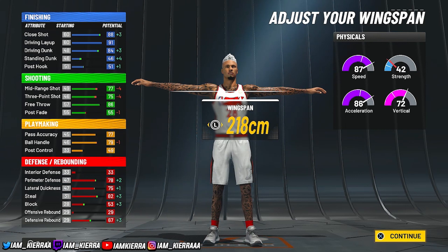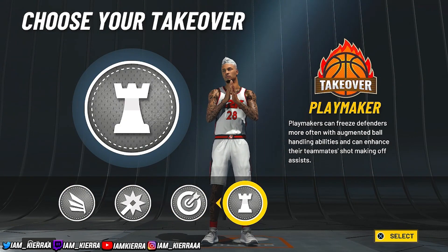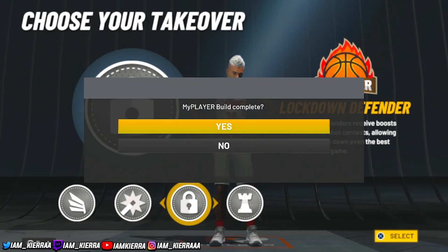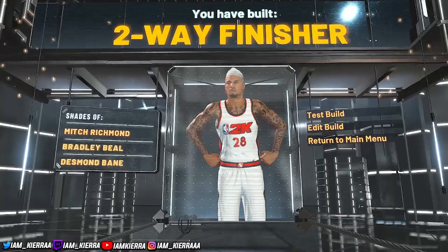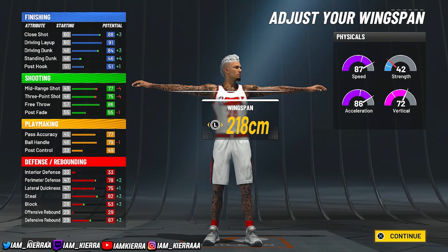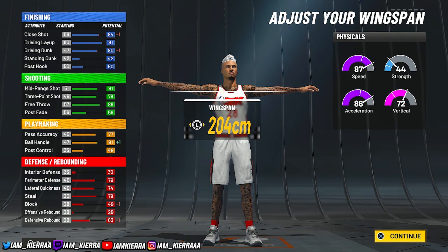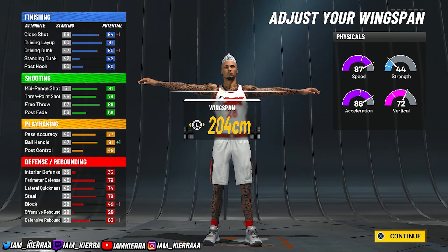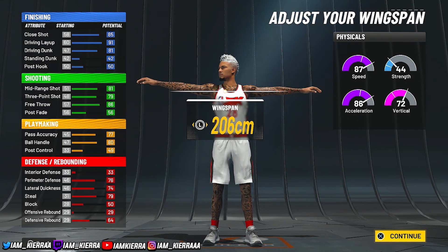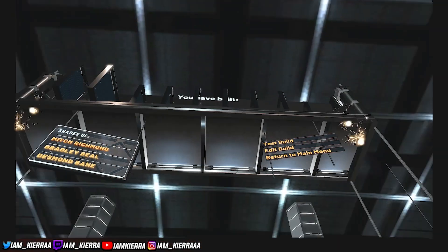If you care about the 85 ball handle, drop the wingspan down to 204 or 202. If you drop it to 204 you'll get different takeovers — you should get the sharp takeover and it'll come out as a slasher. But if you max the wingspan out and pick Lock Takeover and Slash Takeover, you will get a two-way finisher. It's your preference — if you don't care about the 85 ball handle then max it out, otherwise lower the wingspan. At 204 your three-point shot will be a lot higher. You'll have 95 speed and 94 acceleration. I'll go with Lock Takeover because I have a lot of slashing builds and it gets old after a while — and there you have it, a two-way finisher.